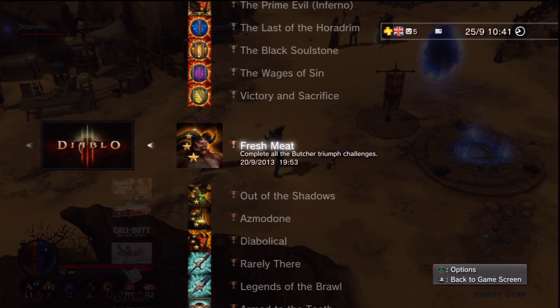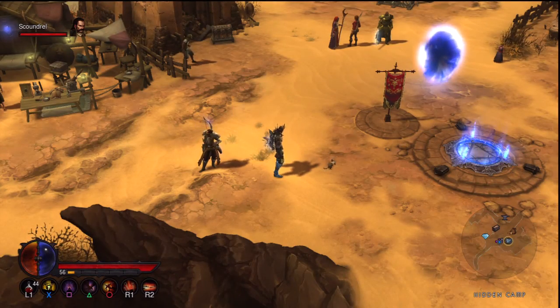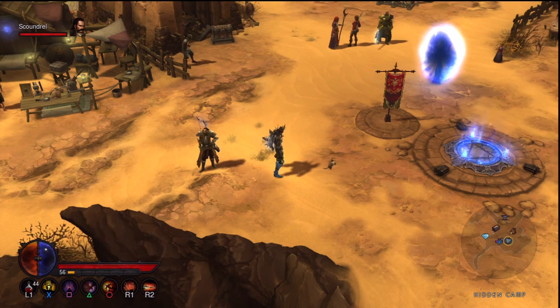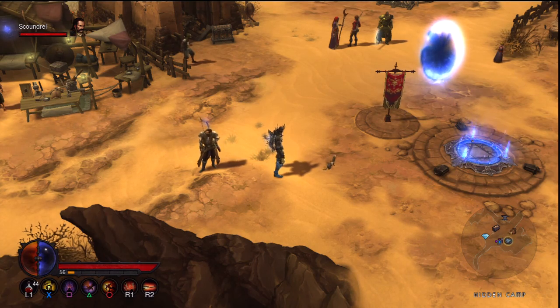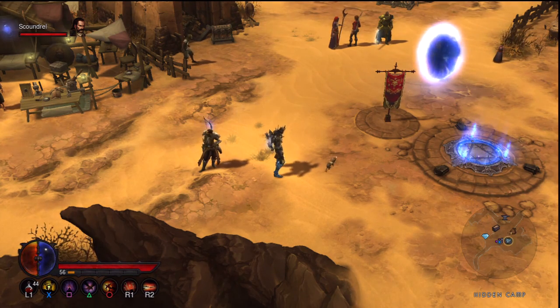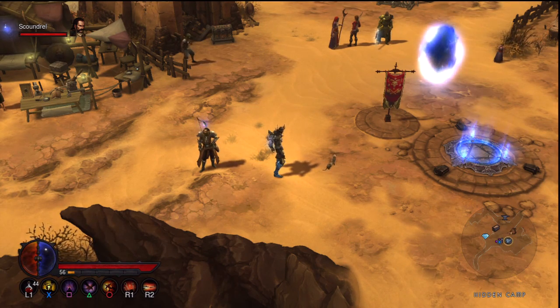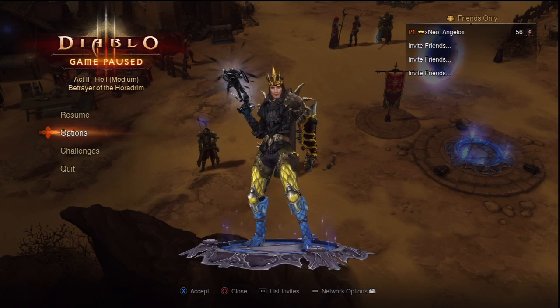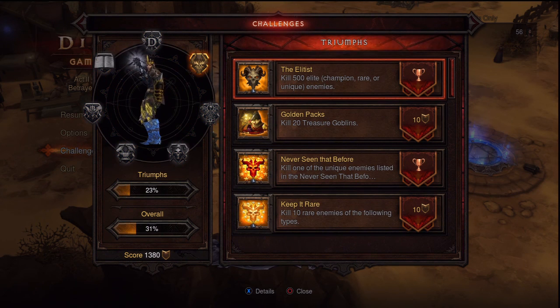The triumph trophies for each boss can be completed on either hell or inferno mode. A great tip is if you have a co-op partner — whether higher level or the same level — take turns killing the boss. One player stays back and avoids being hit at all costs while the other does the work. This almost guarantees you'll get all triumph trophies in one go.